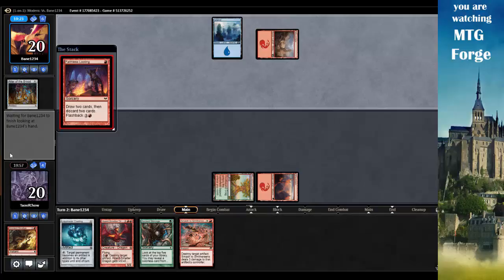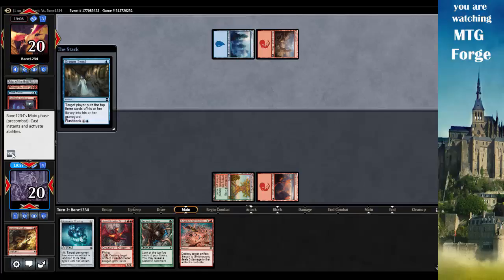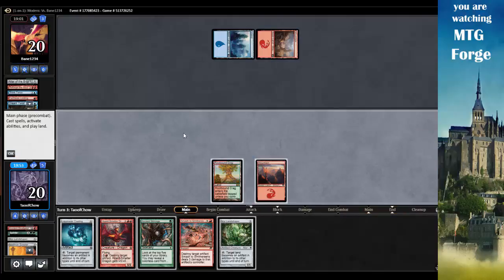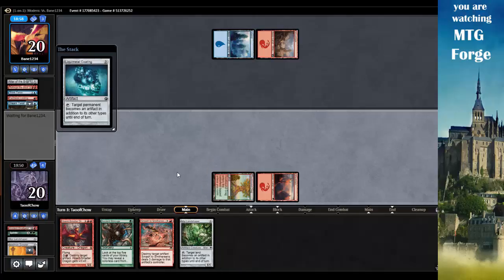Opponent plays Faithless Looting - can't really do much against that. But keeping him off of blue mana is going to be helpful. Dream Twist - opponent mills an Isochron Scepter. That hurt a lot. Got a Land Shaper - not so good. Let's get out Liquid Metal Coating and start the destruction next turn.